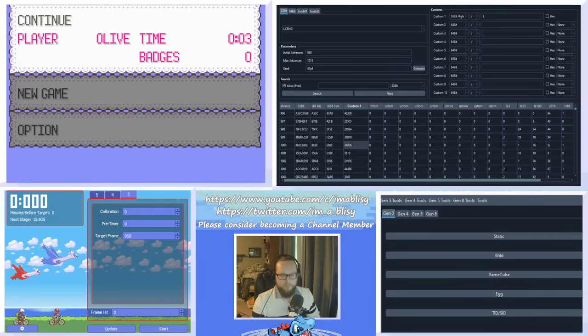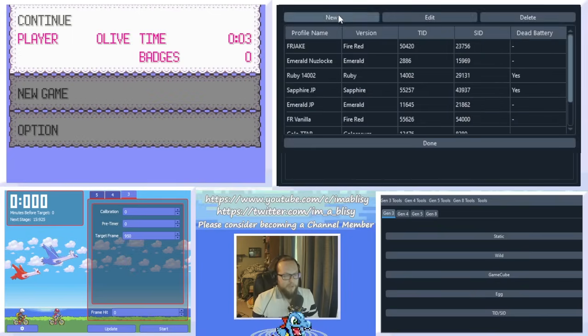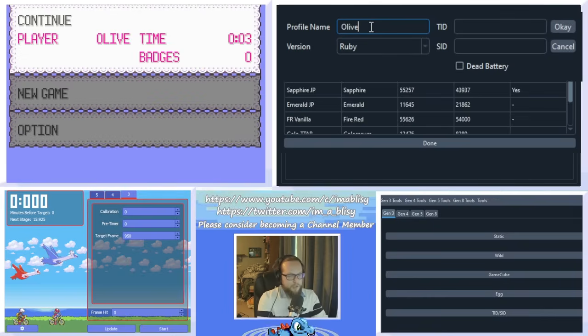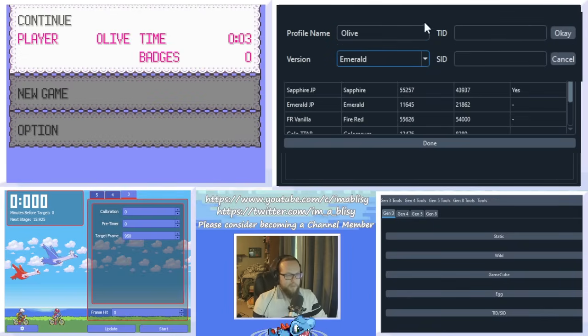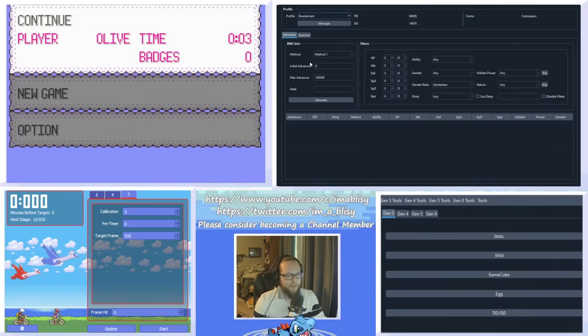Soft reset the game after you've saved. Go to PokeFinder's main window and click the static option. A new window will pop up — don't touch anything yet. Click Manager in the profile section, then click New. Name the profile — I usually name it after my trainer. Select Emerald as the game, enter your trainer ID (mine was 16804), and leave secret ID as unknown for now. We'll be picking from the list of potential secret IDs in Researcher — my first candidate was 34876.